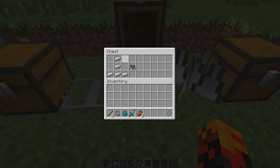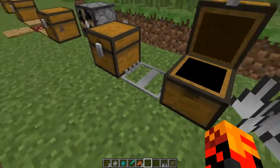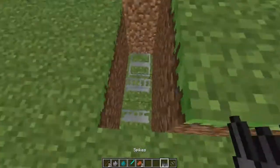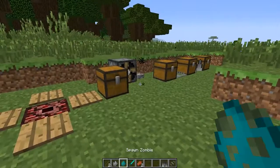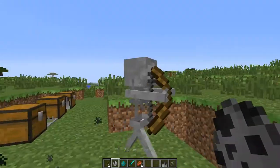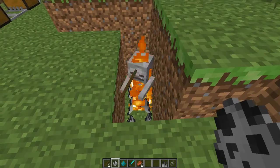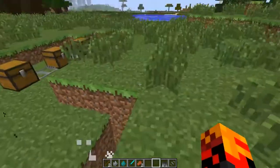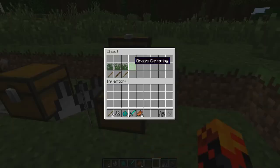The next one we have are the Spikes. You craft them with an iron ingot and they look like this. You could also use these at the bottom of your hole, because any mob that steps on them will get hurt, and it kills them faster than the Bear Trap.